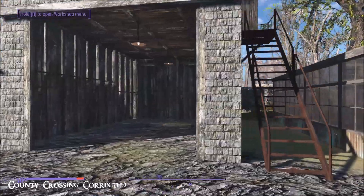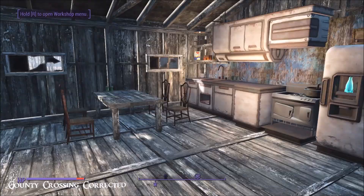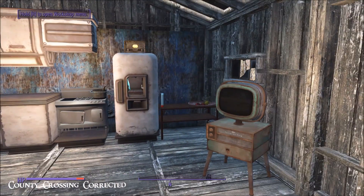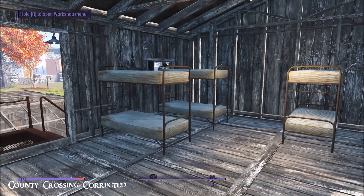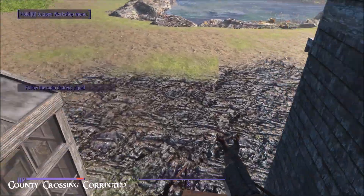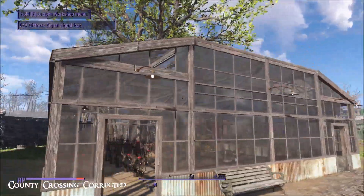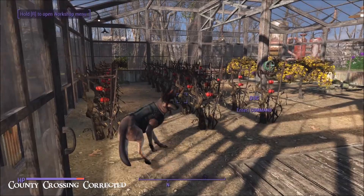Oh, this is nice — a great big barn, and a rustic apartment up here. It's seen better days but it's all very in keeping. You can imagine this being a cottage for your farm workers. And then look at that beautiful greenhouse next door, nice and full of provisions.